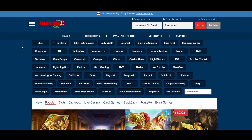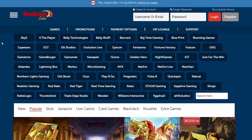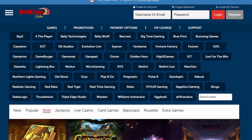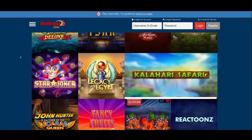As for the software providers, a total of 57 companies cater to Casino Red Kings. The selection includes some of the most popular names on the market, such as Evolution Gaming, Microgaming, NetEnt, and Yggdrasil. They're estimable for both the quality and the number of their games, so it comes as no surprise that this casino's game library is so extensive. Play responsibly.